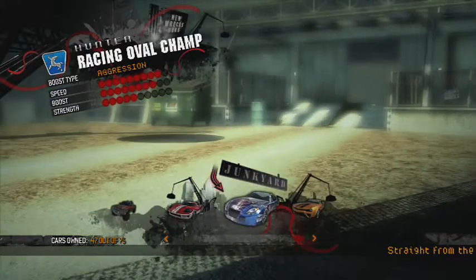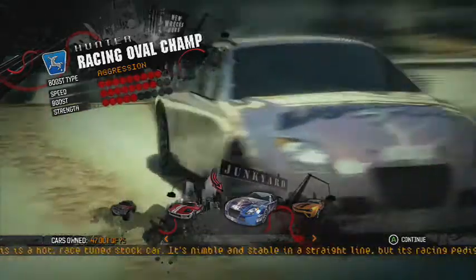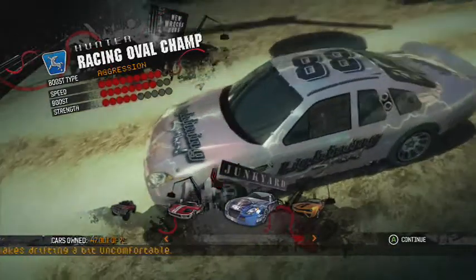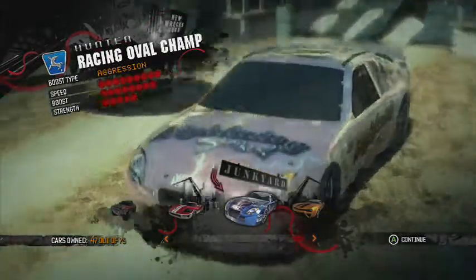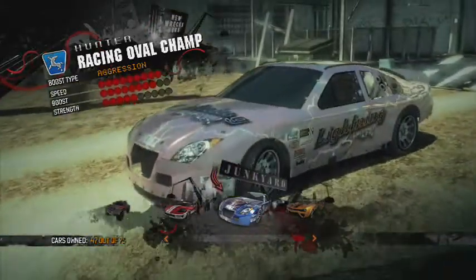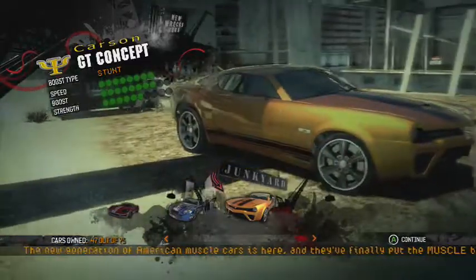And we all know I caught this one in the last video too. Yeah, this is of course the makeshift NASCAR — number 88, Dale Earnhardt Jr. The last car, which I got for earning my upgrade license, is the Carson GT Concept, which is of course a Camaro.